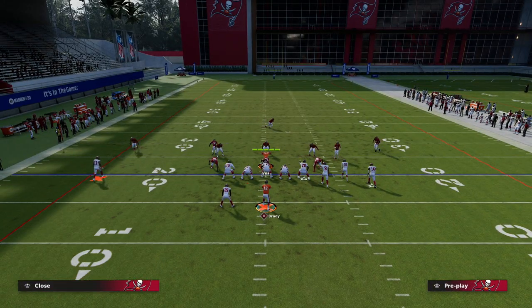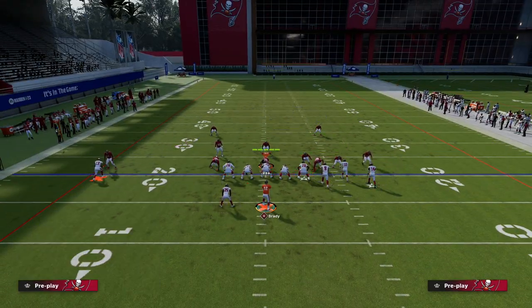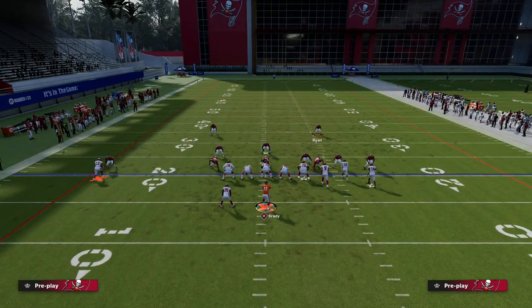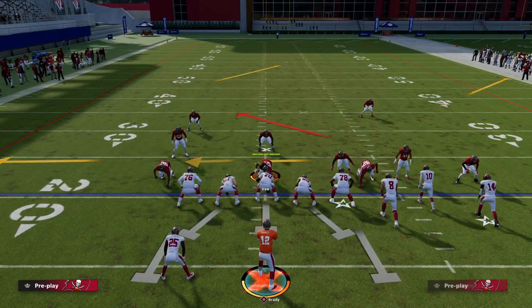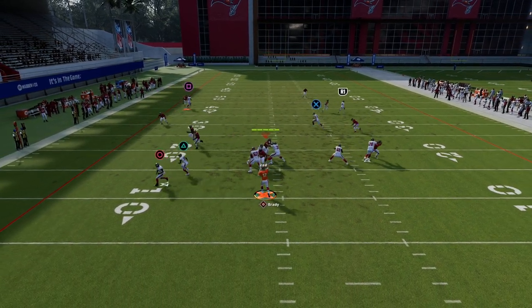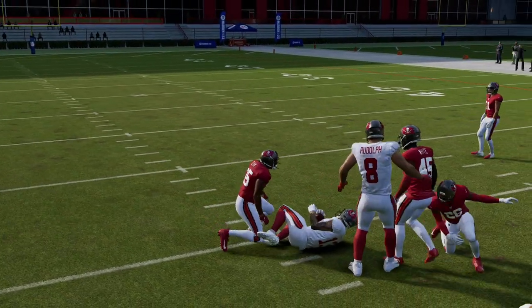In cover one robber, I'm going to flip this play because most people will have a deep third here and maybe a yellow zone. When the deep third comes from the bunch side, I want to point out how much it's going to get pulled by this corner route — it gets pulled over there and now I can throw in that window right there.